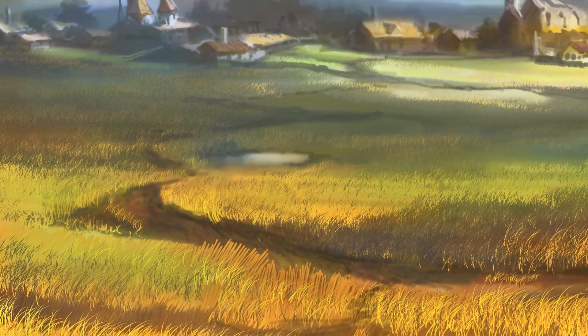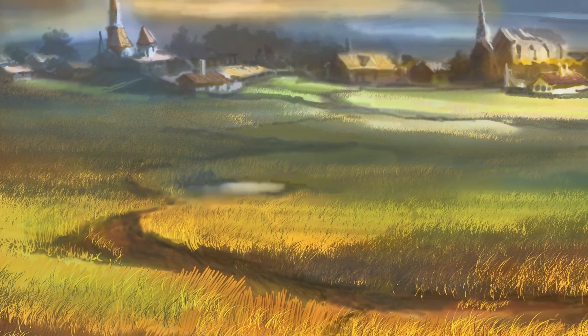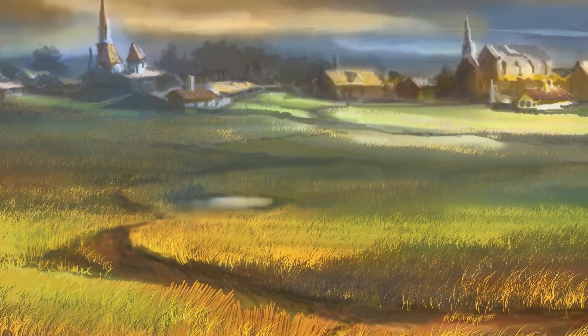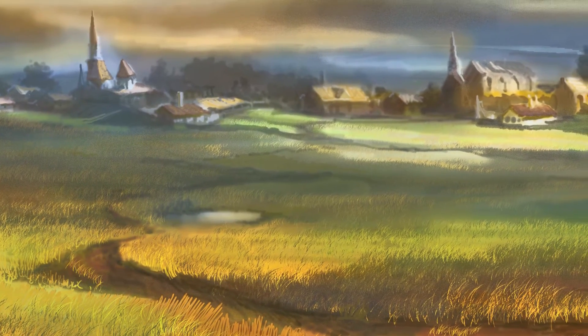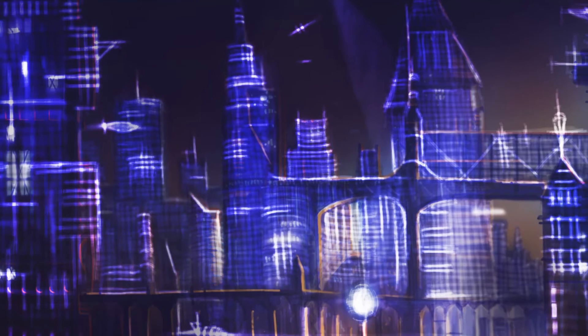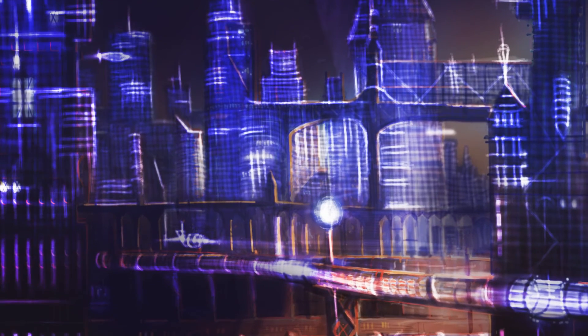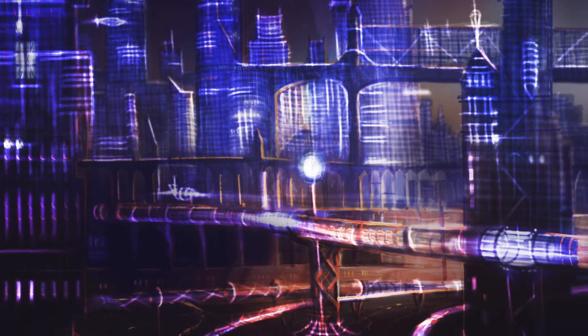It relies on its units to build impressive structures and uses them to accomplish its tasks. Yellow is the color of economic development. It exploits its citizens to gain resource and focuses on expanding its area of influence. Yellow avoids direct confrontation until they are sure they can win. It bides its time to later overwhelm its enemies with expensive equipment.